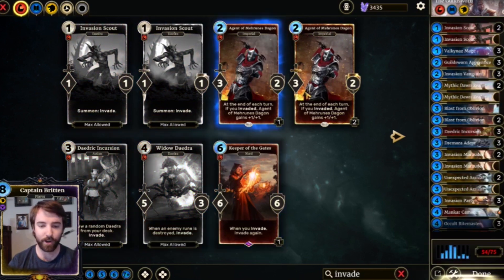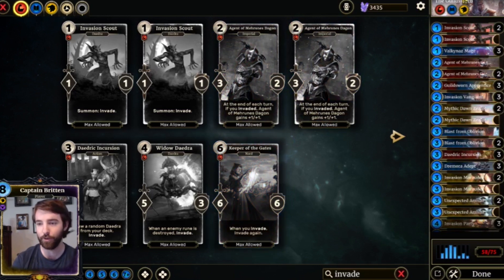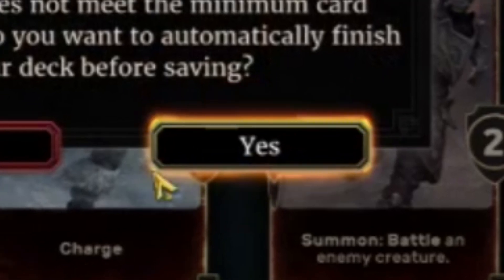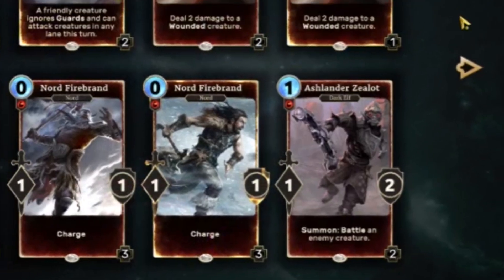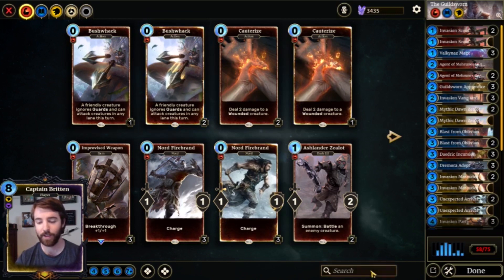Now here is where you can add your own creativity, because since you're running Guildsworn you do not fill up the 75 card limit. So you have a couple of options. You can hit the done button — and make sure you hit the yes button, because that yes means that you are a proud supporter of invade and that you want this deck to succeed.